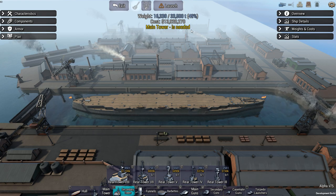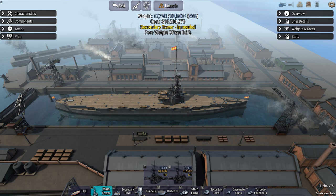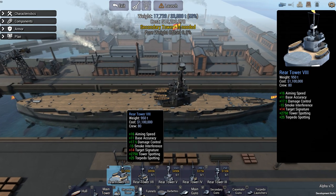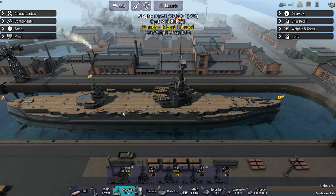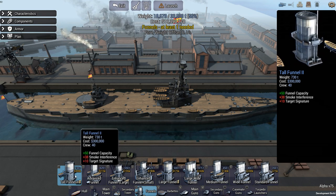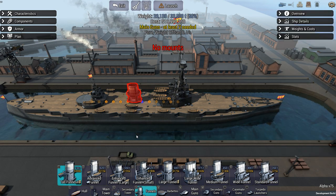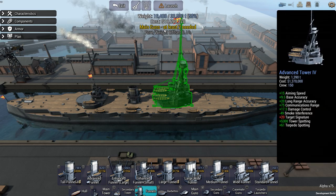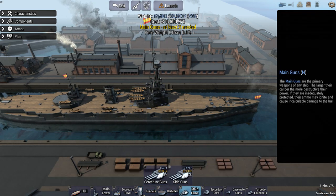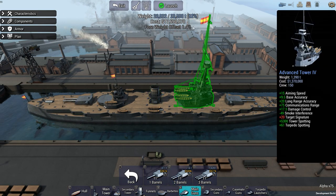Over here the game tells you what component is absolutely critical. In this case I need a main tower, and once I have that it says I need a secondary tower. I'll add that. Now I need a funnel — a funnel allows your ship to breathe, pumping out the smoke the engines produce. I've added that. Now it says main guns, at least two needed. I'll add two small 11-inch guns onto this battleship, and now the notification is gone and I can actually take the ship out to fight.